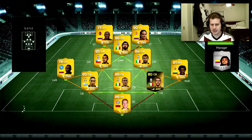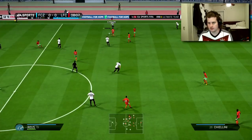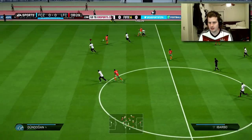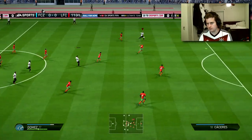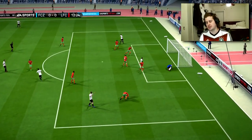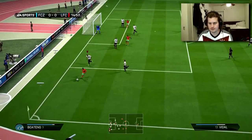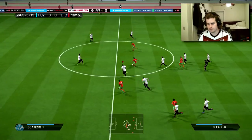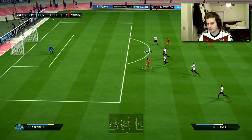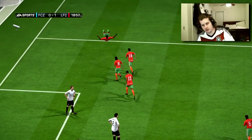Coming up against our second opponent — he's running a five in the back. He's got Caceres, Ogbona, Quadrado, Armero, Vidal, Birlo, Ibarbo, and Falcao. Chiellini is a freaking madman. Thomas Muller gets a shot off — Neuer didn't see that one coming at all. Division 1's going to be tough, boys — the counter is so lethal.